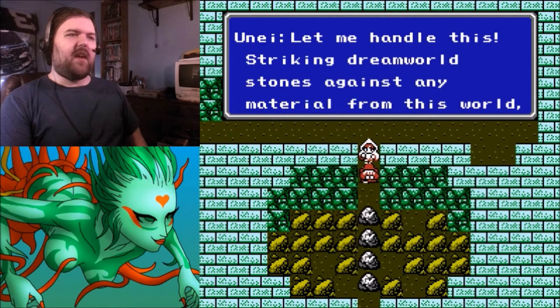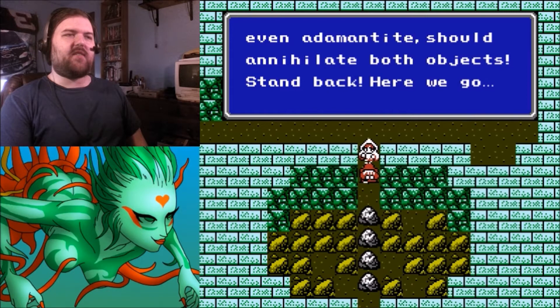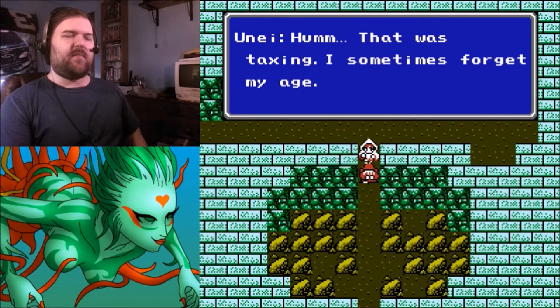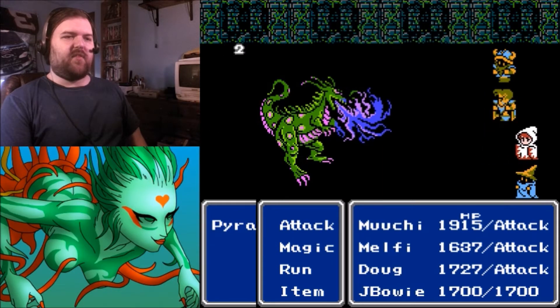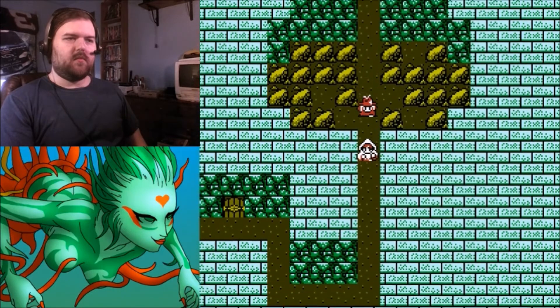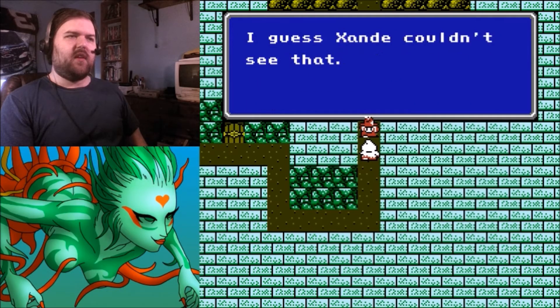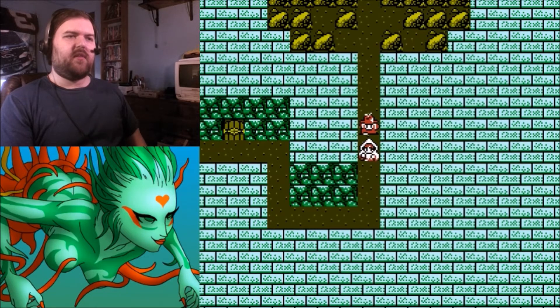How long have they been stuck down there? They can't possibly be alive — but they are. Une says to let her handle this: 'Striking dreamworld stones against any material from this world, even Adamanteed, should annihilate both objects. Stand back.' Une breaks through. Noah's gift to Zonde was mortality — the greatest gift of all, but I guess Zonde couldn't see that. The Earth Fang should be in the Cave of Shadows in the mountains north of Amur.